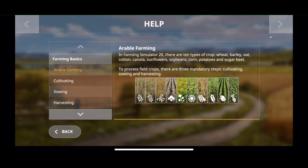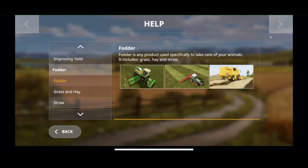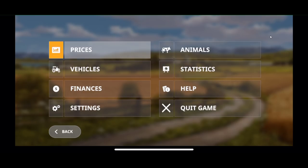There is a tutorial menu in case you get lost and need to read about what to do. Fodder is any product specifically used to take care of your animals, including grass, hay, and straw. Grass is cut with a mower, then you use a tedder. Anyway, it has all the information in there, and then you can quit the game. So that pretty much covers the whole thing.